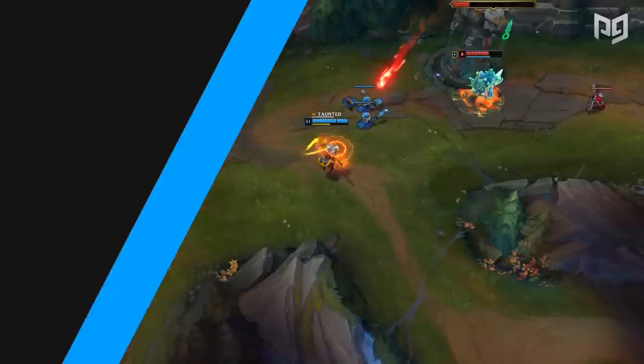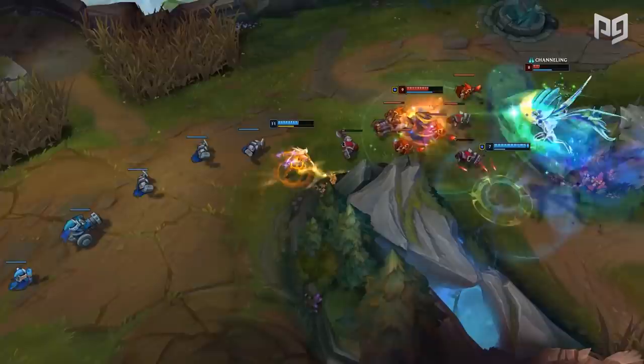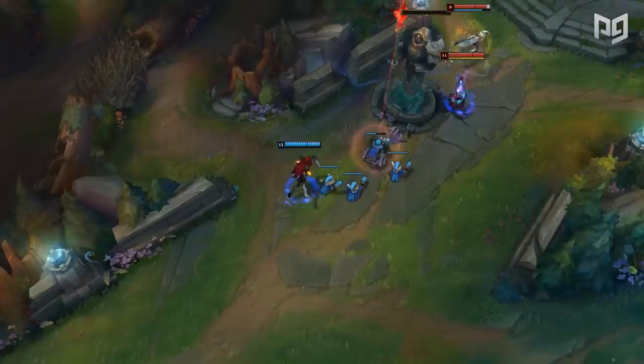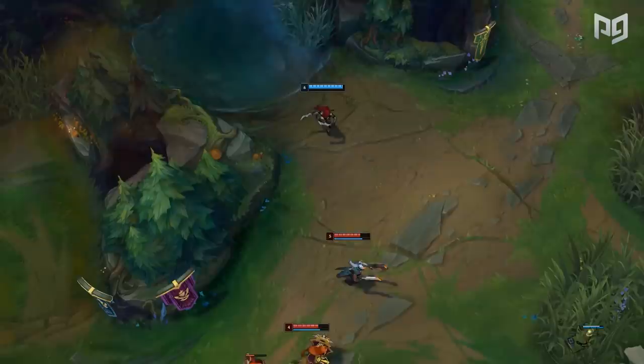In this coming season, there have been some changes to items — itemization is much more diverse for assassins. We'll go over some crucial adaptations you can make in game. First up, the two bread and butter items for nearly all assassin champions: for physical damage assassins, that's Duskblade of Draktharr, and for magic damage ones, it'll be Luden's Echo. These items provide a bunch of raw damage and have easy build paths, making them the go-to for most assassin champions. An assassin can never have too much damage, and these items provide insane power spikes.